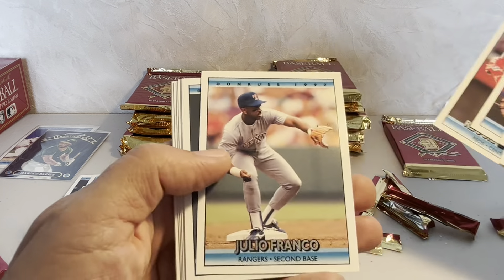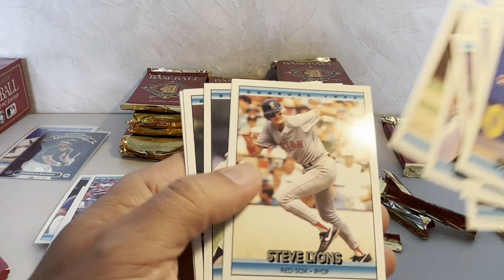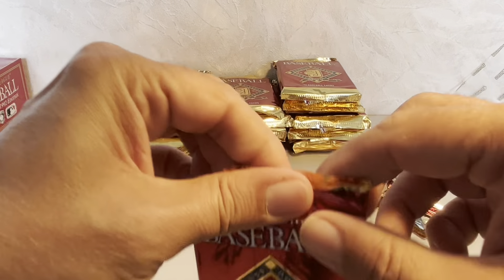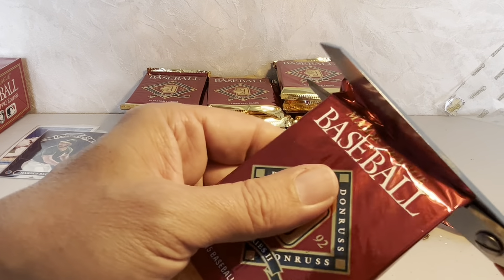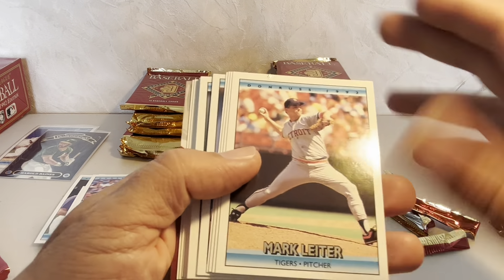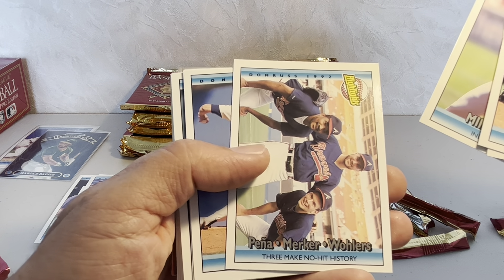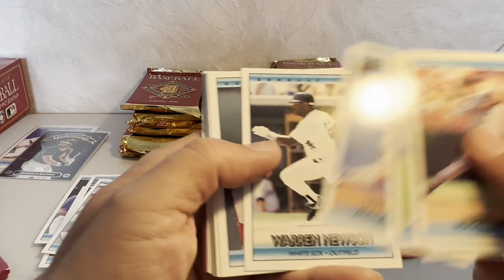There's a Reggie Sanders Rated Rookie, Julio Franco, and Skeeter Barnes. Then Hensley Mullings — didn't work out unfortunately for the Yankees or for him, though he had an okay career and was a highly touted rookie. Mark Leiter, Al Leiter's brother, and John Wetteland. Then a card featuring the Braves' Pena, Mercker, and Wohlers making no-hit history — I'll keep that. Never seen that card before.